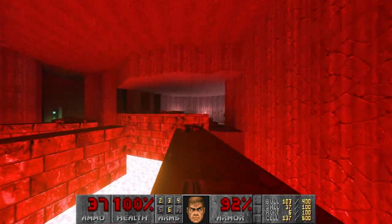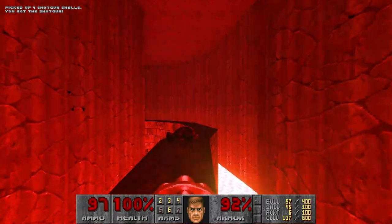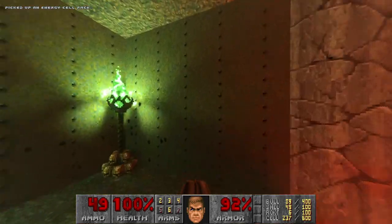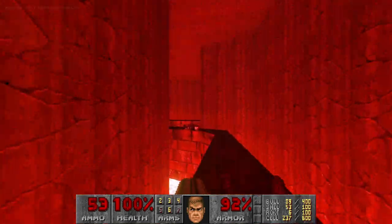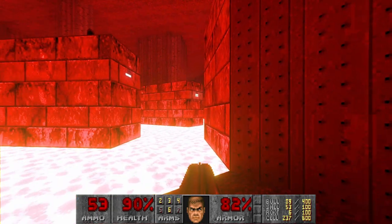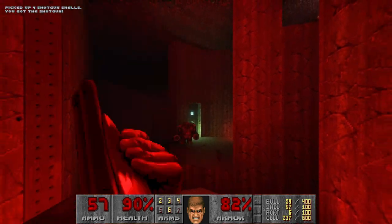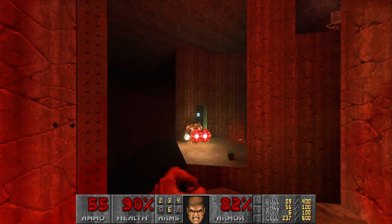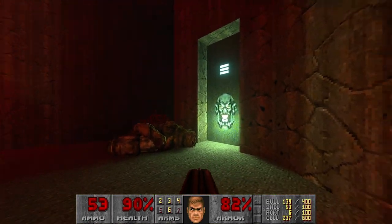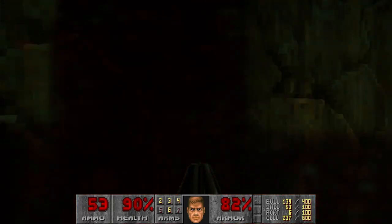We're getting rockets here but no rocket launcher in this level. Then let's kill the revenant. Grab cells. And again, now we have lava here. Then goes the monk. And again, these hints may be showing the bars that will be lowered.